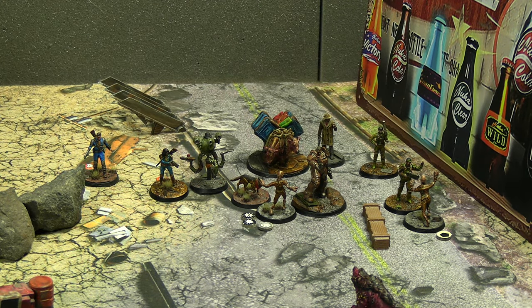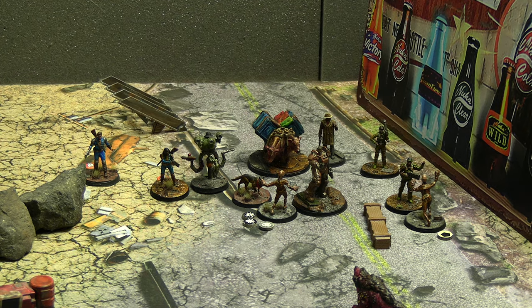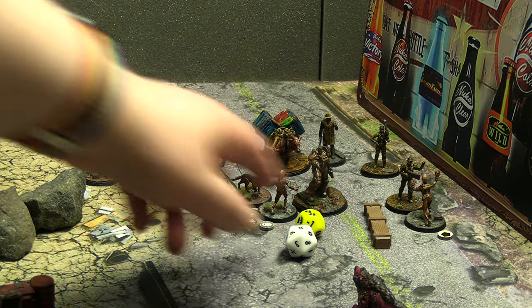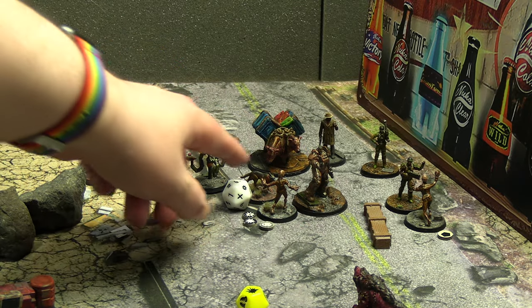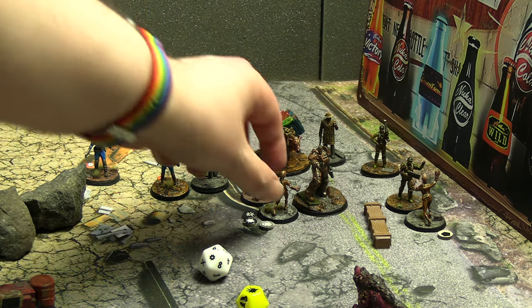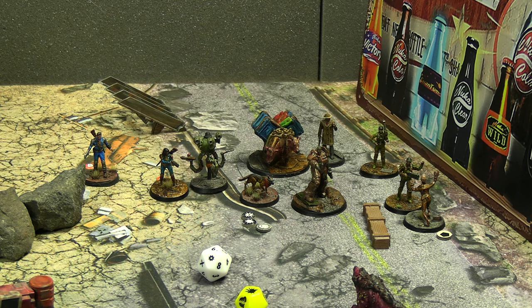Since shooting isn't great this turn thanks to Helios One, let's activate the Gunner Commander and have him take a swing with the Ripper to try and kill the Ghoul. He doesn't have great melee skill — normally hitting on fours, but thanks to power armor it's actually on sixes, so not bad. First swing is the game's first crit fail; second swing thanks to power armor is a success — three damage. The Ghoul has one armor, no need to roll the defense die. That Ghoul has been split in twain.